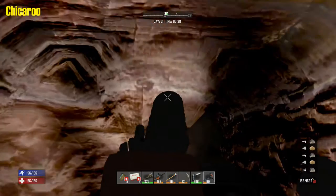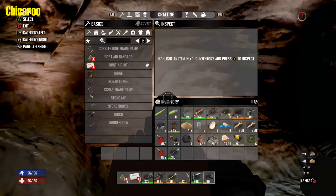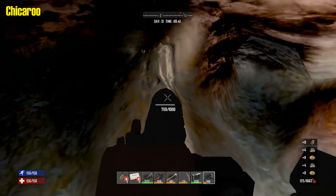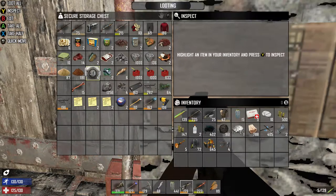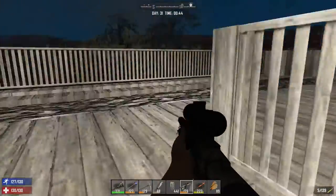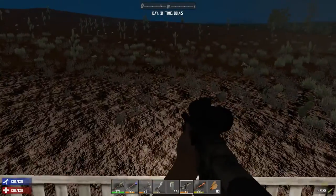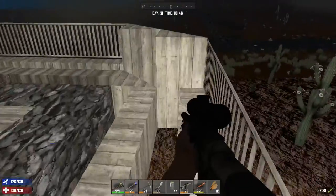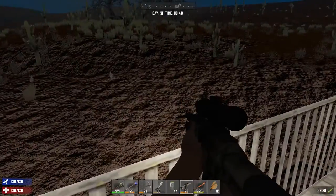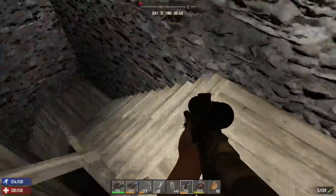Yeah, we have junk everywhere, it's getting out of hand. We have junk everywhere, it's getting out of hand. This auger's really loud. No zombies out here. There's some? None. They'll probably come. I think I only have the workbench and the forge going. Yeah, not very much. I got the forge at the other base going too.